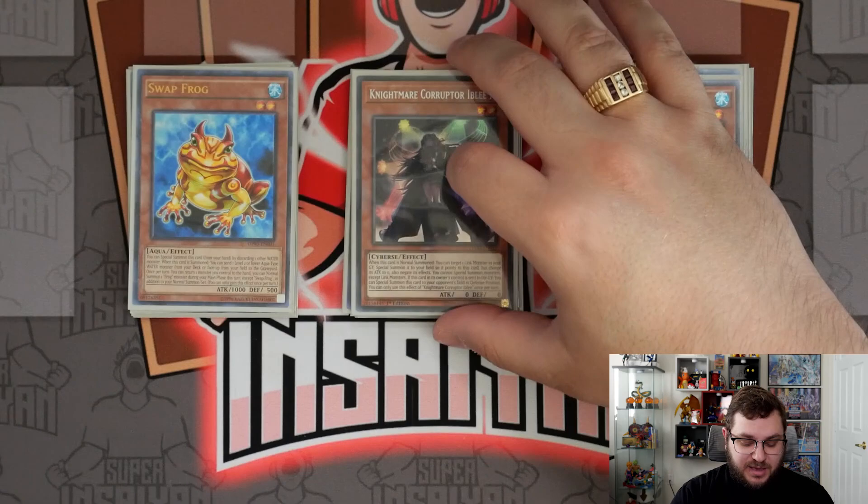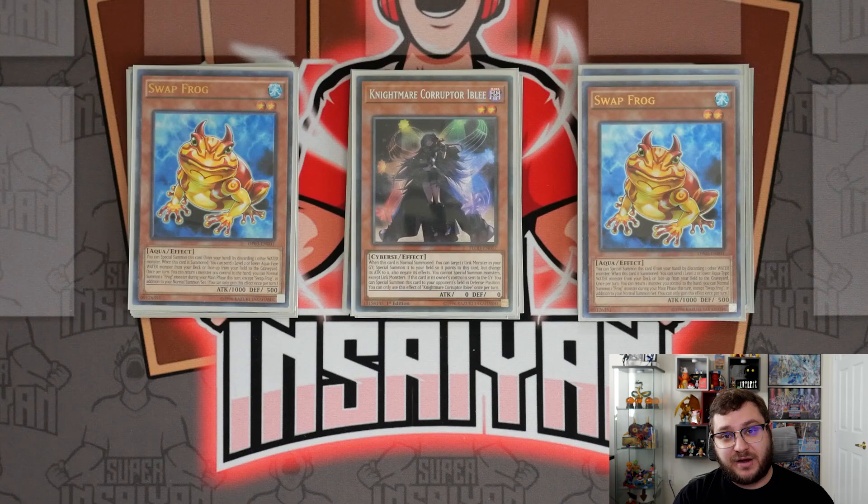Dupe Frog is really important because we are playing Nightmare Corrupter Ibly. The game plan going into the tournament was ending on Toad, giving them Ibly, and making sure I have a Sprite Smasher set to banish their normal summon so they can no longer link away the Ibly. The issue is they can just put Ibly into attack and crash it. If you have Dupe Frog, you can summon it off your Totally Awesome and force Ibly to attack into Dupe Frog — if summoned in defense, they cannot crash the Ibly and continue to be locked out. I'll probably throw Dupe back in.